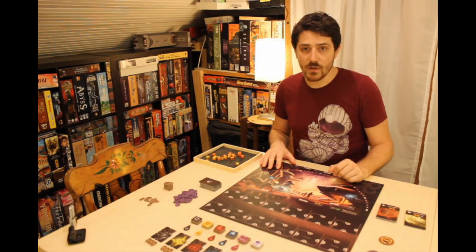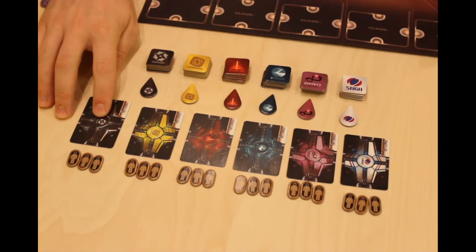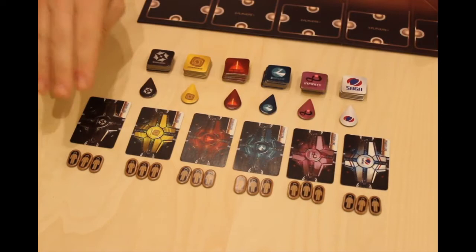Each player will start by selecting a corporation to play as. There are six included in the game. Take the primary core card, the five bidding tiles, a score marker, and the three crew from the supply, and place your primary core in front of you. This will be where you'll be building off of as you upgrade your ship.